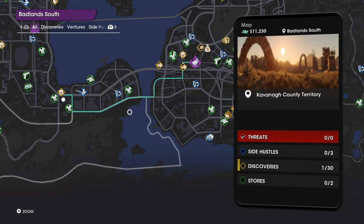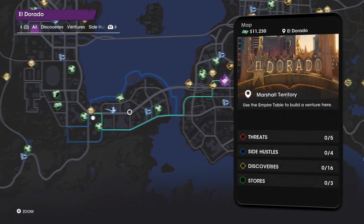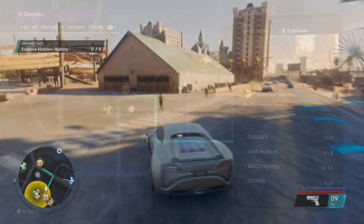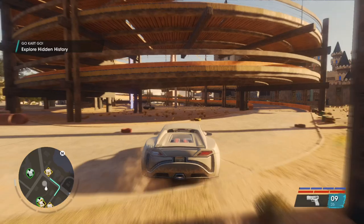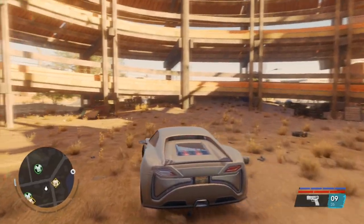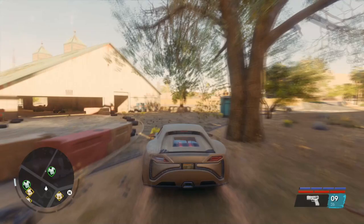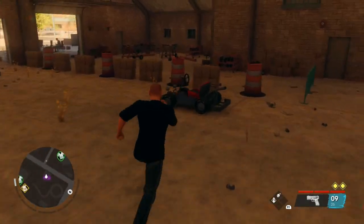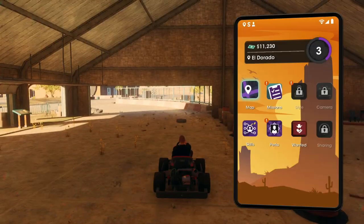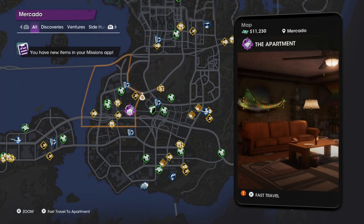First off we're going for the go-kart. This thing is pretty damn good off-road, which is oddly surprising, and it works very well. So when you get your apartment right at the beginning, you're going to want to head over to this location right here. Once you get to this circular area which looks a bit like a car park or obstacle course, you just want to follow where I'm going, head into the little side garage, and you're going to find two go-karts just sat there. It's as simple as picking those up, driving back to your apartment, sticking it in your garage. You can customize this thing — it looks like a proper little boy racer go-kart.